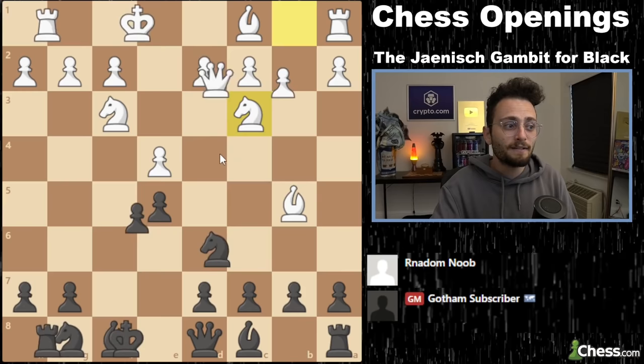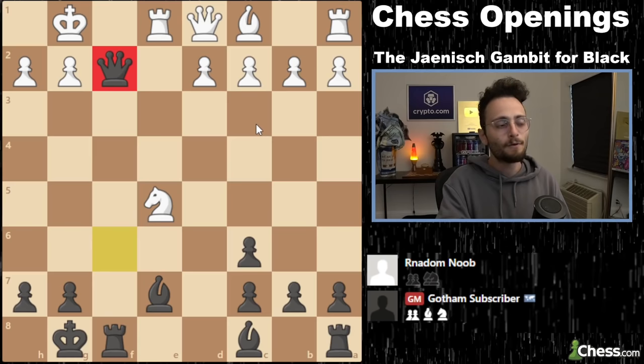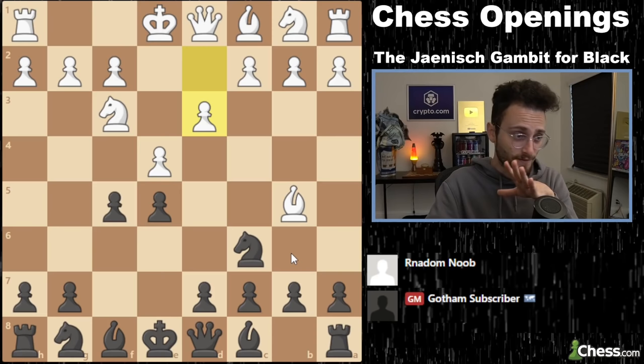Anytime they defend the middle, you're going to take and follow up with knight f6 and development. Even if they play knight c3, same idea — and then even take with the queen. This is one of my favorite and easiest positions to play. If they take, it's very bad news for white — which is why the Janish is so powerful. F5 is just such an annoying move. I think d3 is the best move according to Stockfish, which finds about 0.7 advantage — but by no means is this losing for black. It's hardly a gambit, actually.